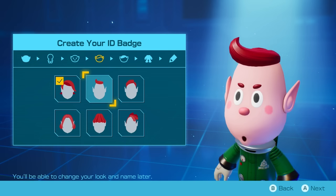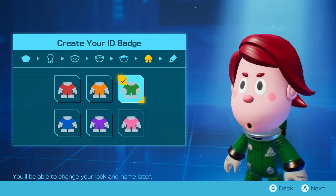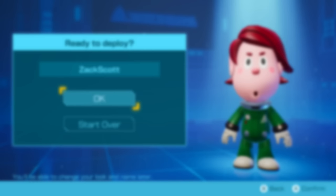This is pretty cool. I guess I'll go like this — this one's a good one, this one's kind of cool too. Let me go with this one. I'm going to force myself to be happy with this. This looks good. I'm good — Zack Scott, okay. I think I look pretty cool. I'm ready to deploy.